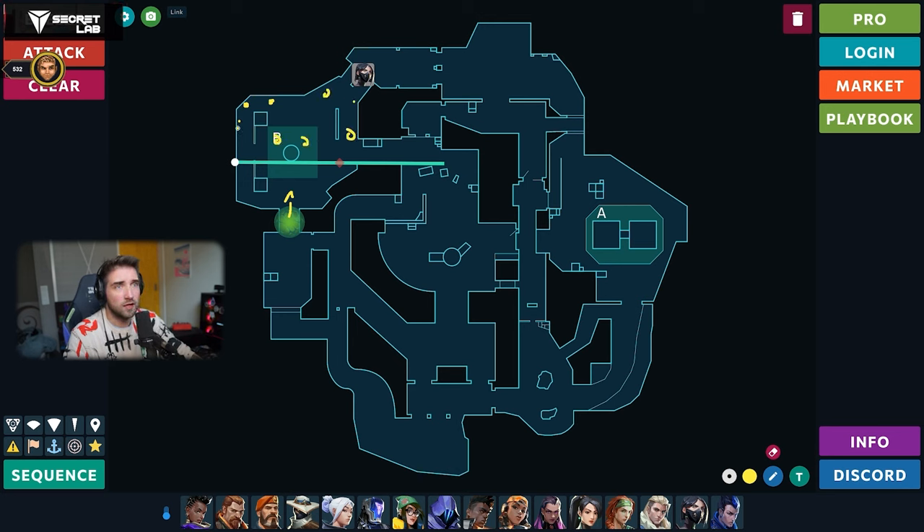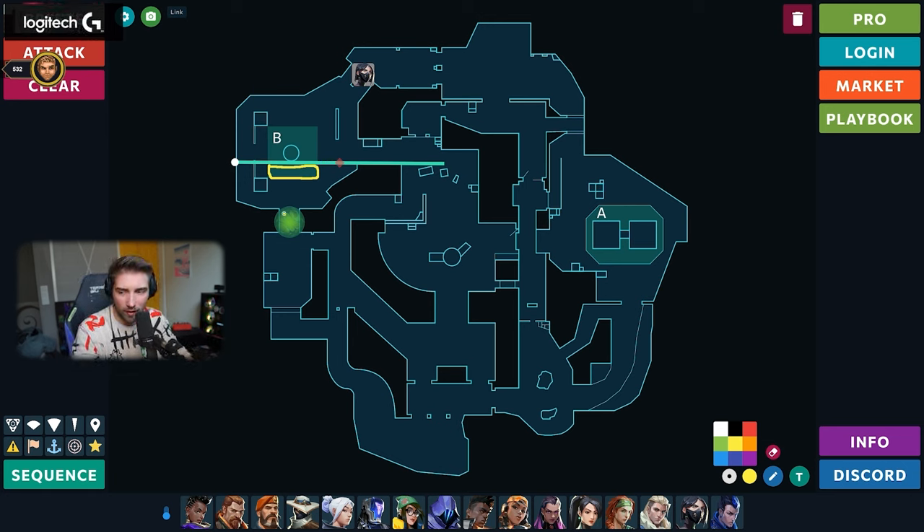When they go outside of the smoke, they can't be held by those angles — all of those angles are negated, they have zero impact because this wall is active. They just get free space. And when they go on site and actually plant, all of this space can be used for planting, and this retake wall doesn't really matter. The only thing that matters when retaking is the smoke, because this wall won't help — you won't activate it if someone is holding you.